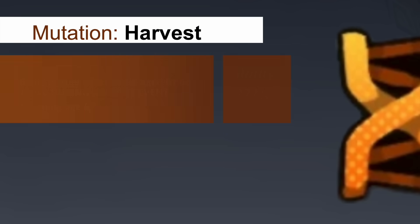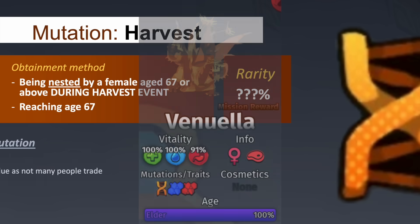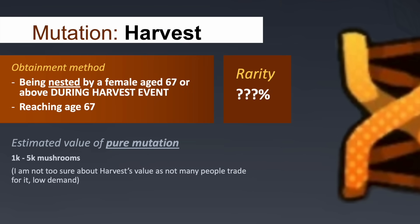Harvest was the only mutation introduced for the Harvest event, showcasing an orange, green and brown colour scheme, with some parts of the creature having a texture that resembled the Overgrown mutation. Personally, I have not seen many people looking for or trading slots with this mutation, but it should be something from 1,000 to 5,000 on average.